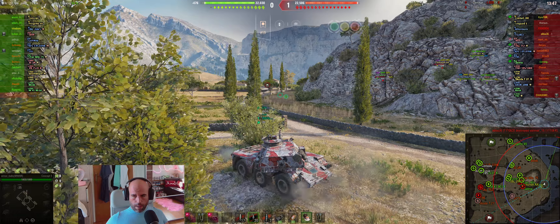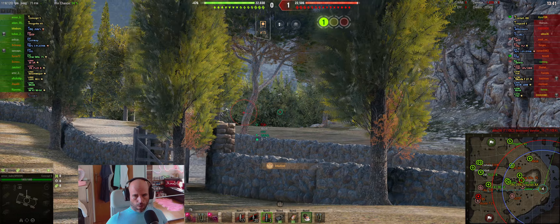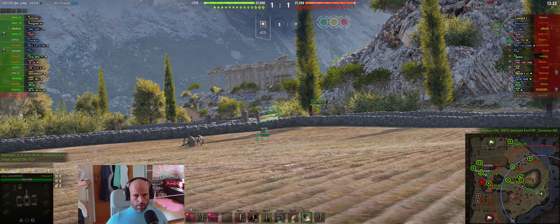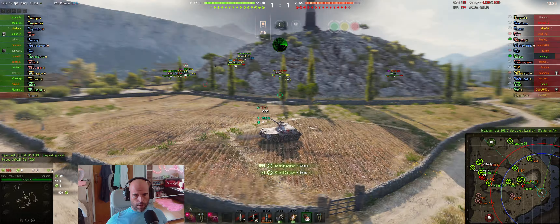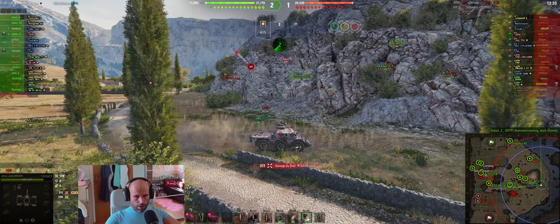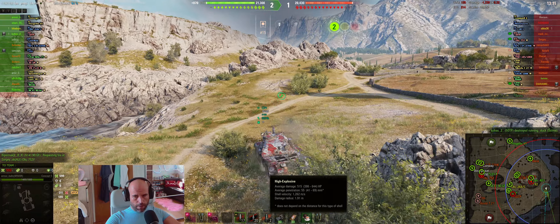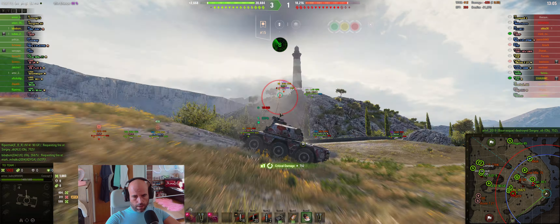I was thinking maybe a 50 TP would come there, so we loaded gold, but now we're switching to high explosives to find Shelman. There she is — 600 damage! We took one shot from the G-Saur, but it was worth it. Regarding high explosives: penetration is 55, but damage is 515, versus standard damage of 430.